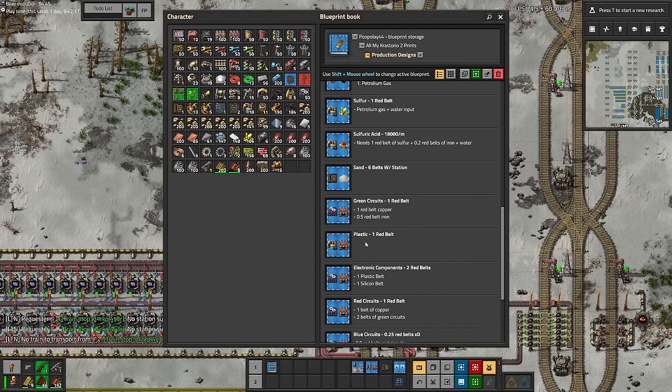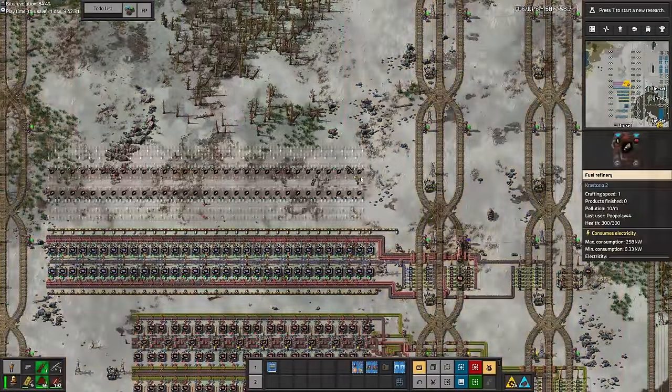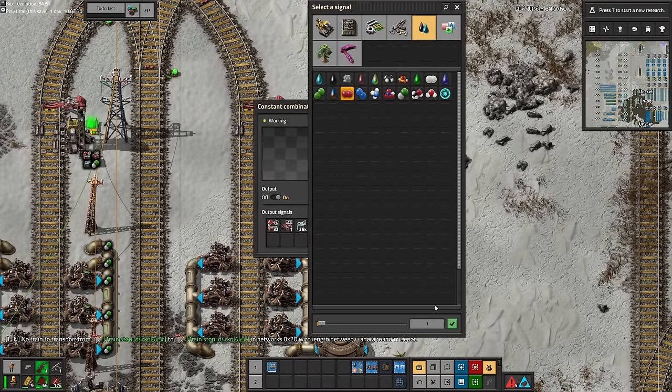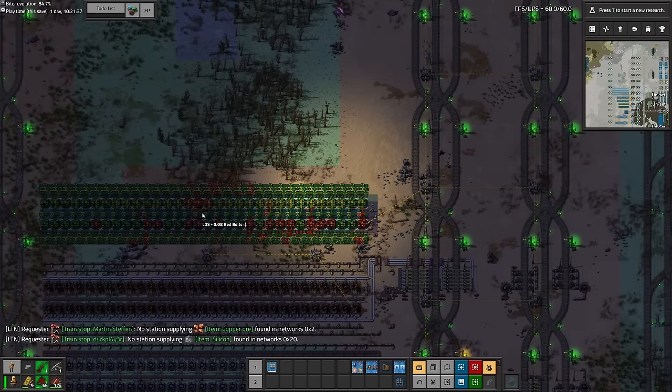With the oxygen sorted we can now place down rocket fuel. I designed a blueprint in the editor and we can just stamp it down. The output looks pretty awful at only 0.125 red belts, but that was actually enough to supply our base for a pretty long time so it really wasn't that bad. Next to the rocket fuel goes the low density structures — the output for this is even lower at 0.08 red belts.